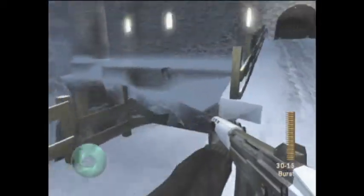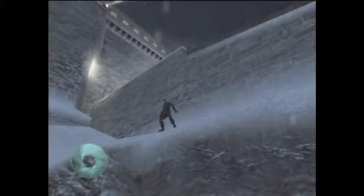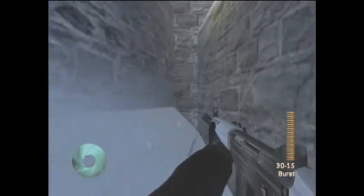You can go down by the bridge and there will be a ledge. When you go down by the ledge, the cutscene will play. After this cutscene plays, you can continue on along the ledge where you will find an area that you can walk around the castle.